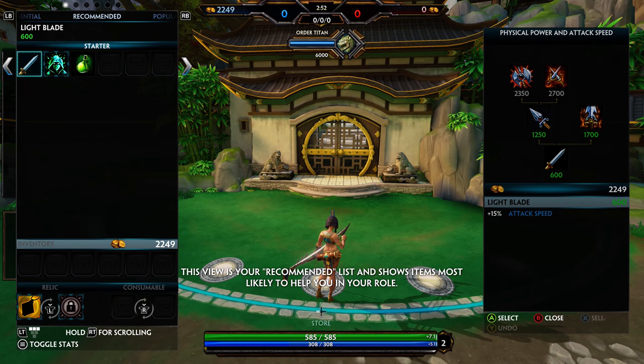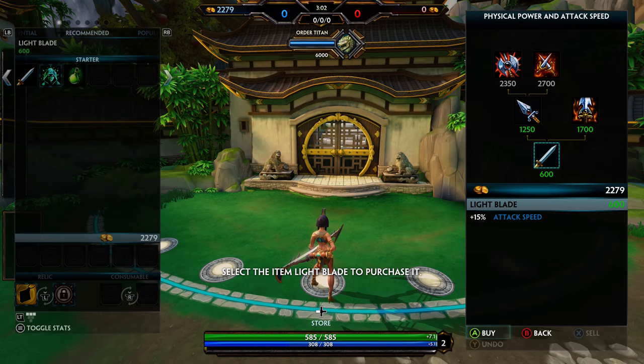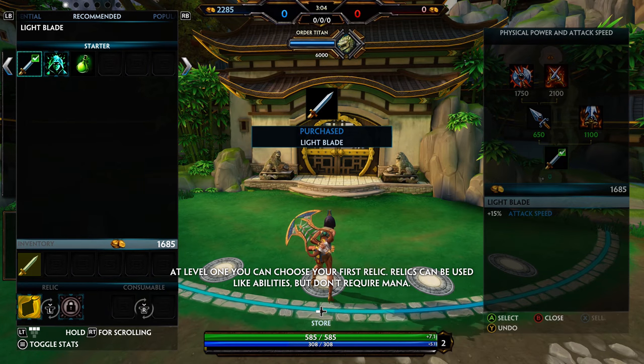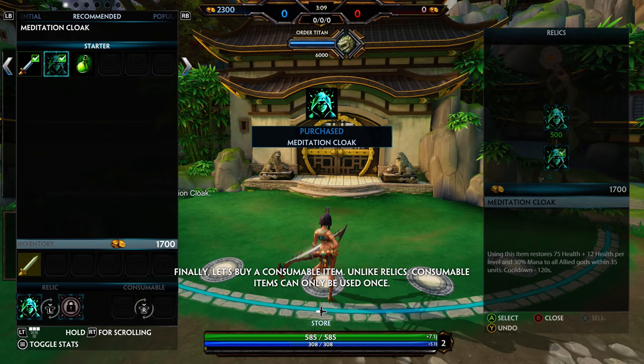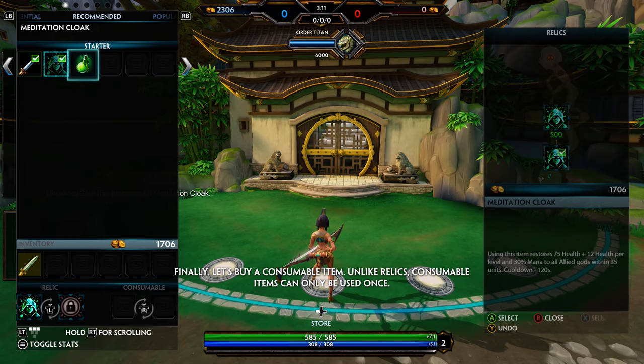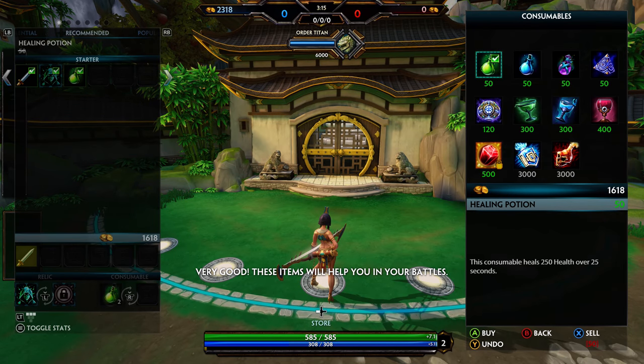This view is your recommended list and shows items most likely to help you in your role. One of these items is Light Blade, which increases your damage and the speed of your basic attacks. Select the item Light Blade to purchase. At level one, you can choose your first relic. Relics can be used like abilities. Finally, let's buy a consumable item. These items will help you in your battles.